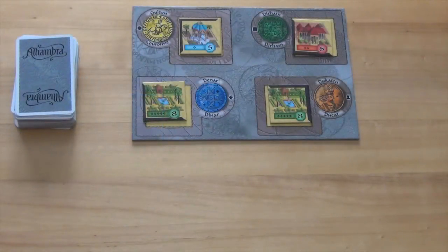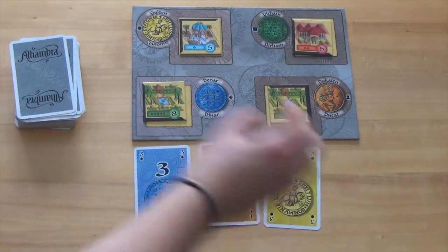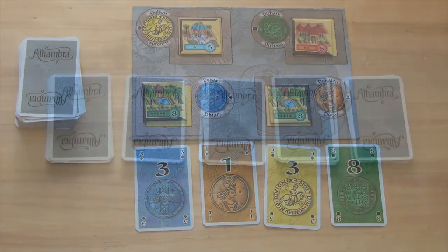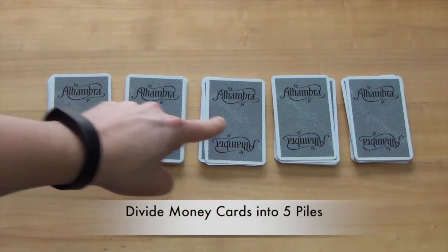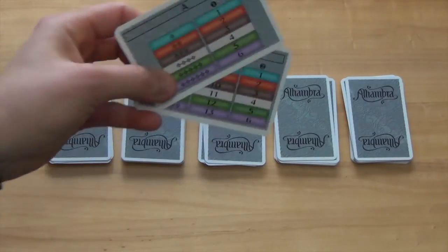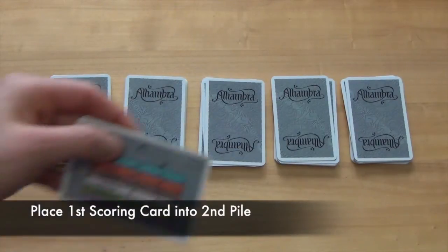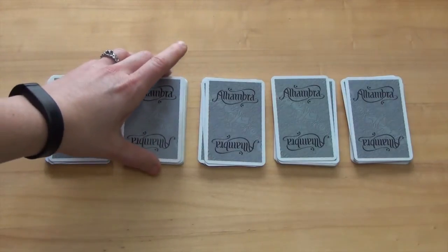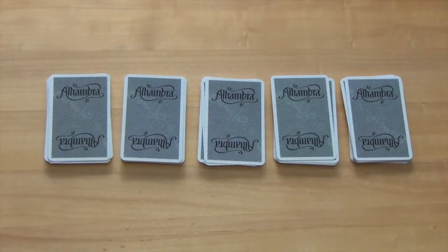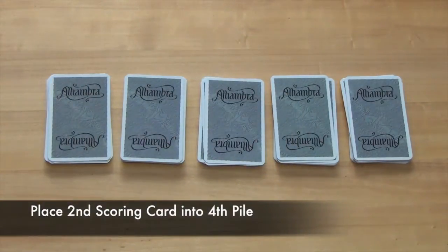After each player has received their starting money, four money cards will be placed face-up next to the building market. The rest of the money cards will be divided into five roughly equal piles. The two scoring cards set aside earlier will be placed in these piles: the first scoring round card, which has an A on the top, will be placed into the second pile, and the second scoring round card, which has a B on the top, will be placed into the fourth pile.